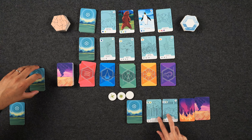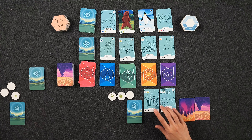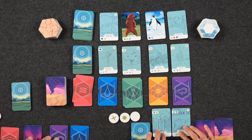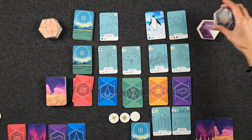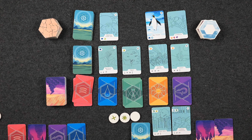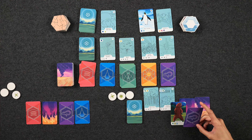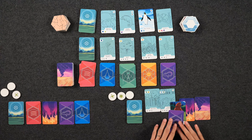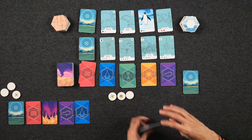Monique uses her two plants to claim the Brown Bear, as they share the dark green Taiga biome. She then uses the plus ability on the Brown Bear to draw another card — wind — but can't take anything more with just that. Her two disaster cards are now out of the deck, so she won't need to worry about them until her full deck cycles. Naveen draws his next four cards to begin his turn.